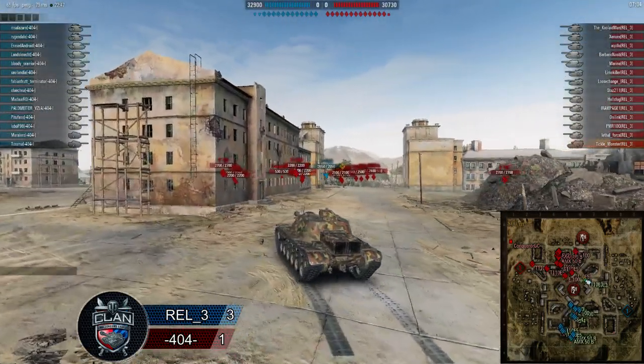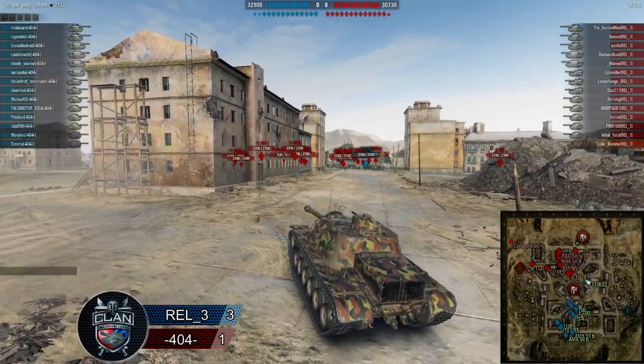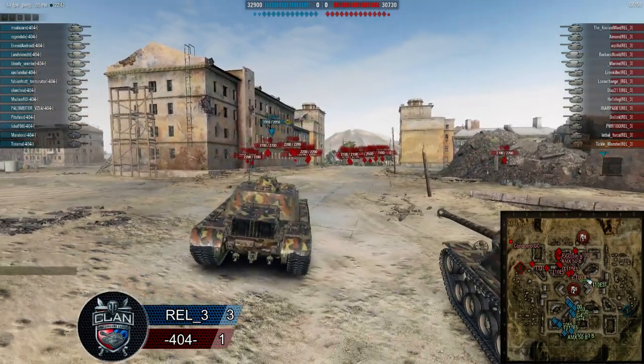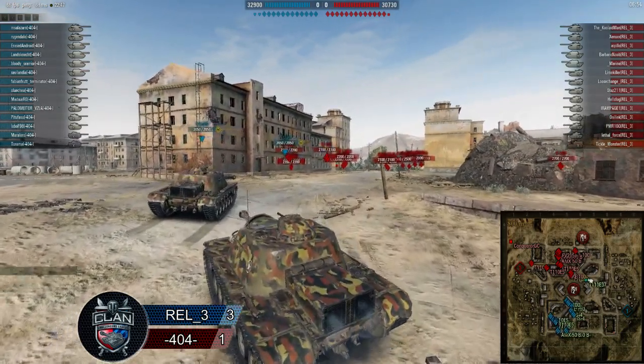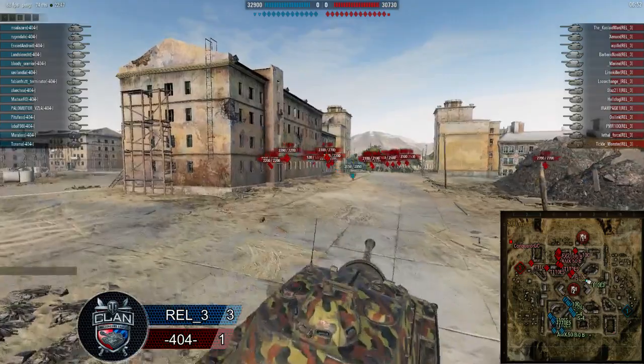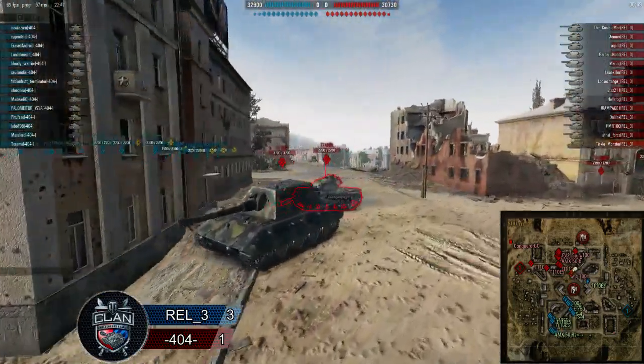Meanwhile, 404 is grouping up with a whole bunch of heavies. I don't like E5s on this map, but both teams have lots of them. The reason they do is because of the heavy tanks — they're the most maneuverable ones. They have gun depression, so they're able to deal with the ramps and shoot down off the elevated territory.